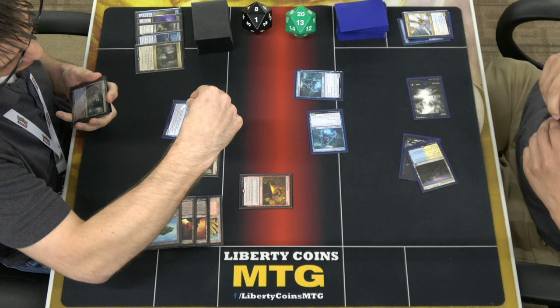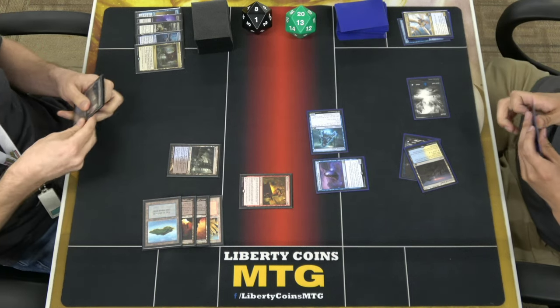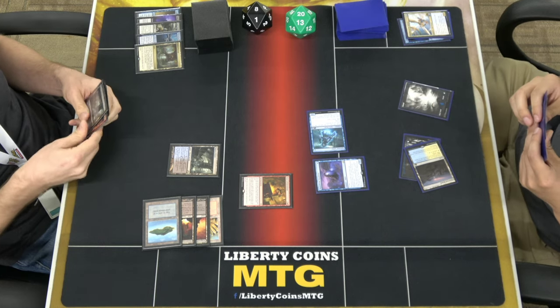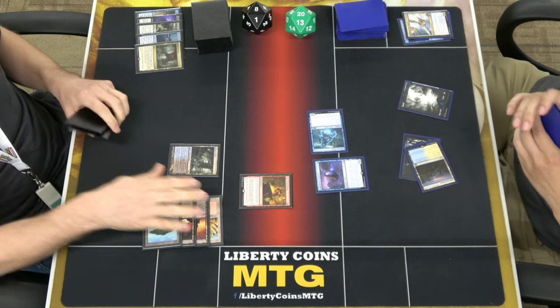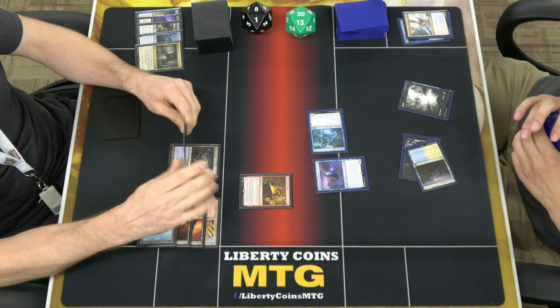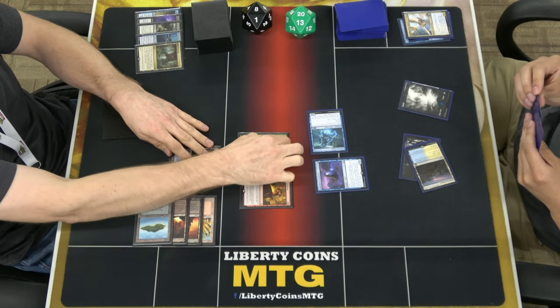Oh, you can't. Wait, can I not do that? It's an instant or sorcery spell only — it doesn't counter enchantments. I don't have anything for that. So spell two, because that's my first spell — spell two, I'm going to cast Nicol Bolas. I draw a card, and then each opponent exiles a card from their hand or permanently control.